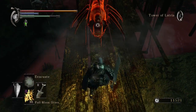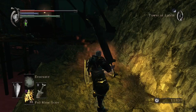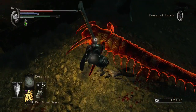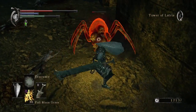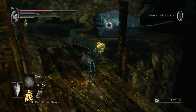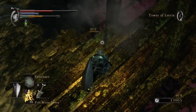We're up to Tower of Latria — well, now we're below it. There are a lot of these things, and Black World Tendency only adds more. If you are going for Black World Tendency, I would recommend waiting until you're almost done with the game, unless you really want a specific reward. Because it also lowers your max health in soul form, lowers your damage, and raises enemy damage — which is what makes the Black Phantom fights even harder.